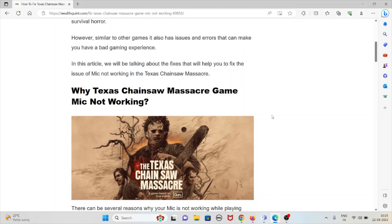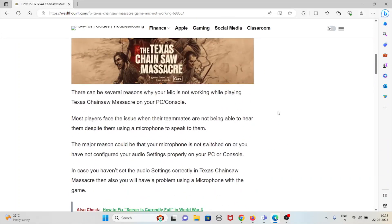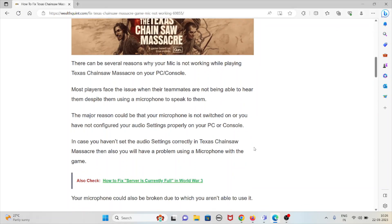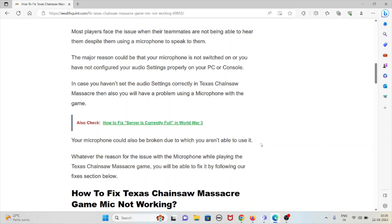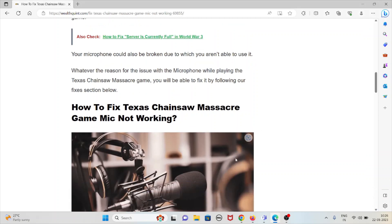Let's see why the Texas Chainsaw Massacre game mic is not working. There can be several reasons for which the mic is not working while playing Texas Chainsaw Massacre. Most players face the issue when their teammates are not able to hear them despite them using the microphone. The major reason could be that the microphone is not switched on, or you have not configured your audio settings properly on your PC or console. In case you haven't set the audio settings correctly in the game, then you will have a problem using the microphone. Your microphone could also be broken.